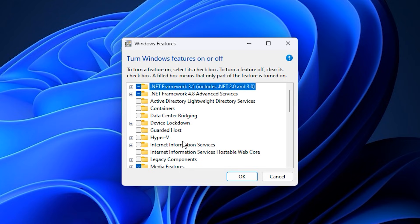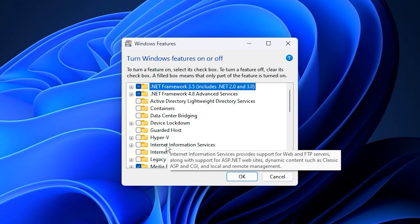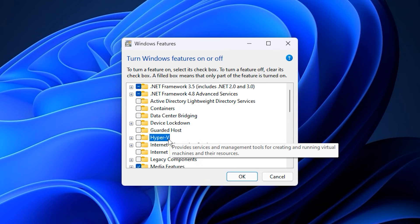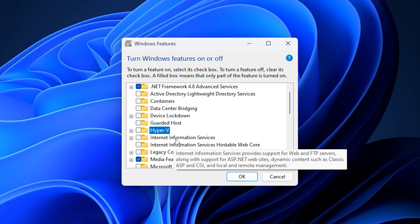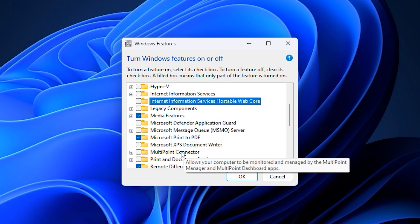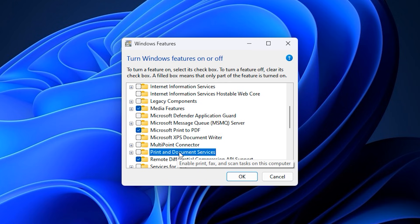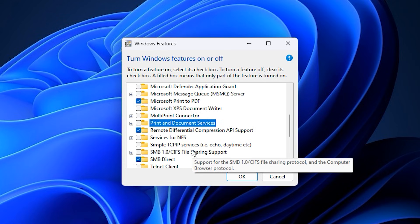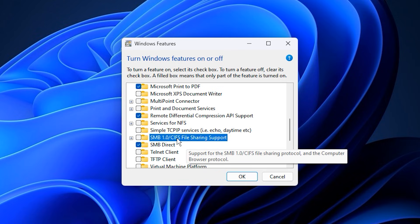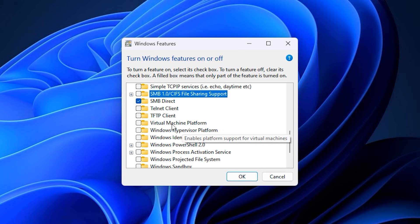A window will open with a long list of optional components. You do not need to disable everything, only the features that are completely unnecessary for a gaming PC. For example, Hyper-V is only required if you use virtual machines like Docker or VirtualBox — otherwise it should be turned off. Internet Information Services and IIS Hostable Web Core are web hosting tools that gamers never need. Microsoft XPS Document Writer and Print and Document Services are safe to disable if you do not actively use a printer. Simple TCP/IP Services, Telnet Client and TFTP Client are outdated networking tools that serve no purpose in modern gaming systems. SMB 1.0 file sharing is not only old but also a security risk, so disabling it is recommended.